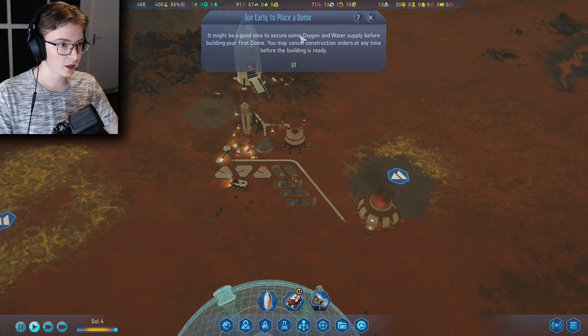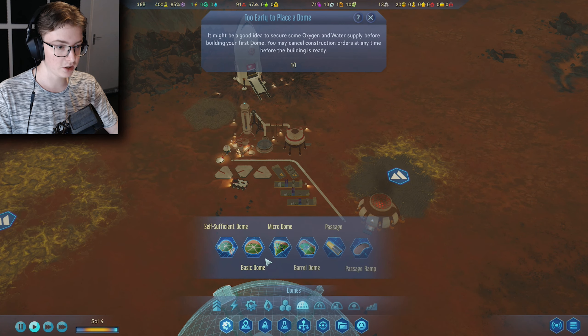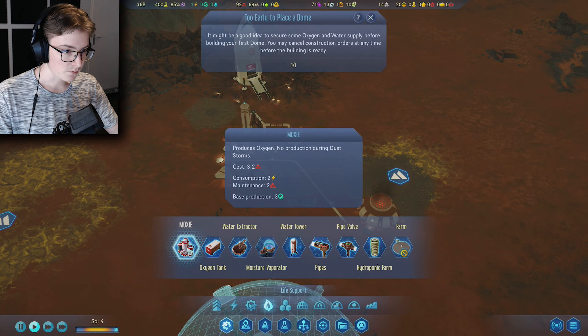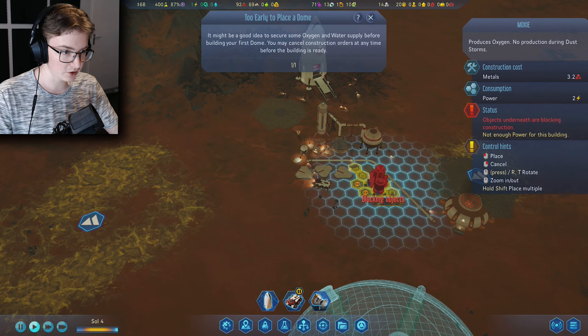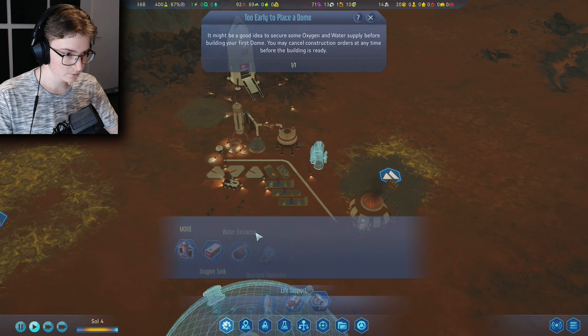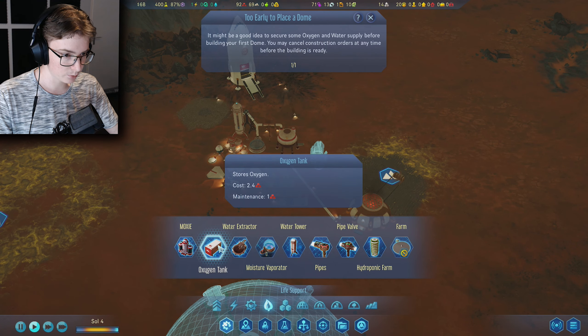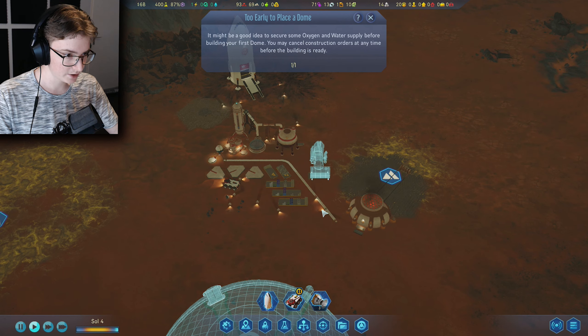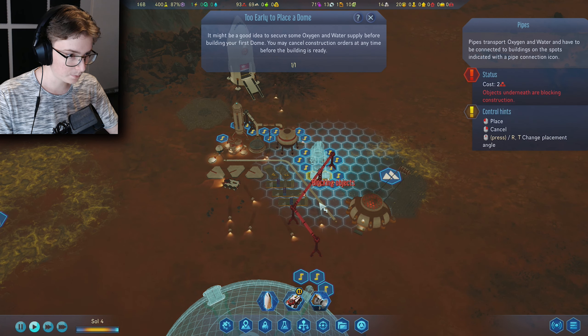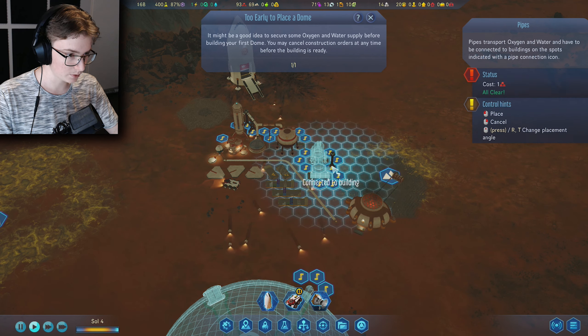We have oxygen and water, so we need oxygen. Oxygen is right over here under life support — this is a MOXIE. MOXIE makes the oxygen. If we put the MOXIE right over here and then make an oxygen tank right over there, then we put a pipe over here.